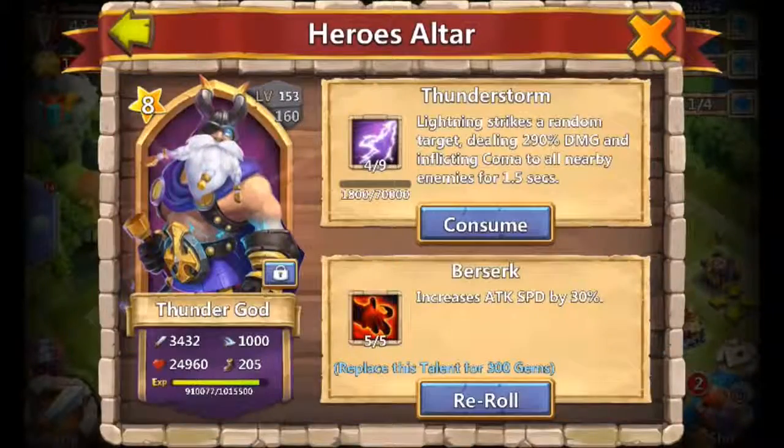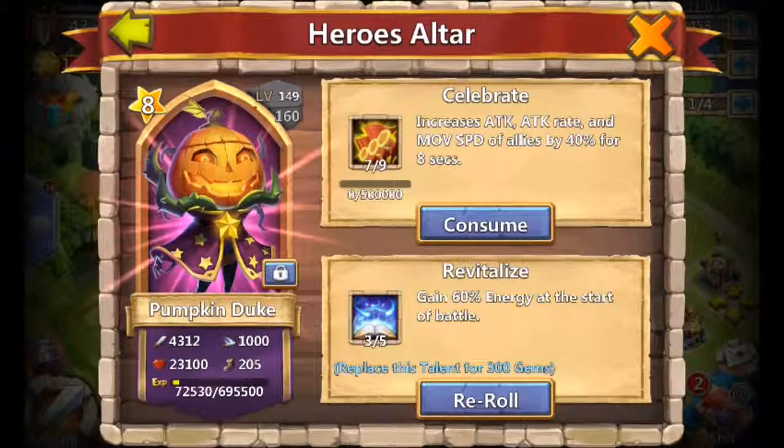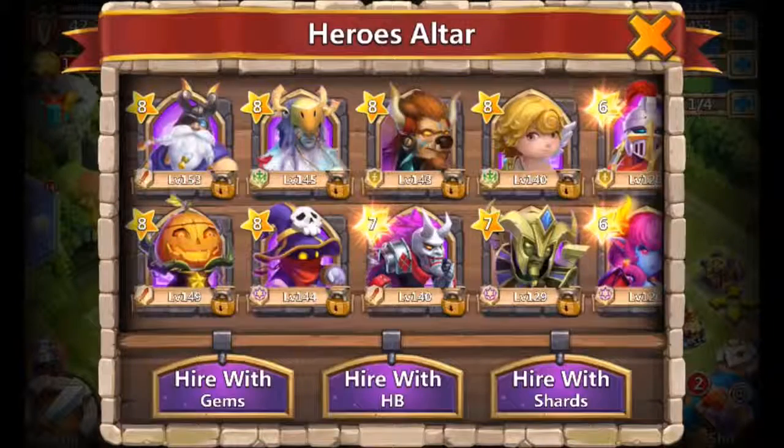I want to go through the altar because I had someone ask about it. I have improved my account more in these last four days than I have in the last four months. Got the revive item on Pumpkin Duke — huge in the arena because I am making a cup run. The reason you're seeing stuff on my base: I'm asking for donations.